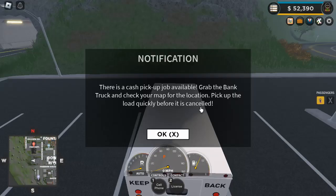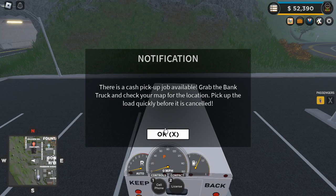I'm going to skip to that part. Okay, so as you can see, it'll say: 'Use the cash to pick up job available. Grab the bank truck and check the amount for the location. Pick up the load quickly before it was cancelled.'